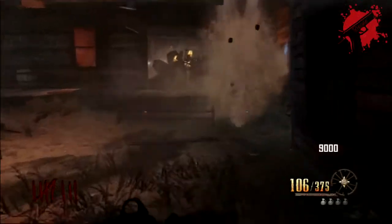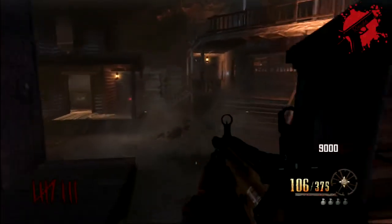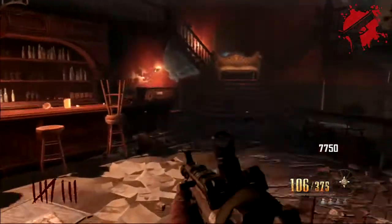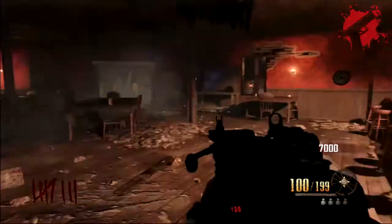He gets more points the further away you do it, so it's really very easy to get points on this map. And it doesn't help that the bank - you just need 750 points right off the bat and you've got it basically. Literally no challenge at all.